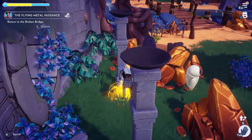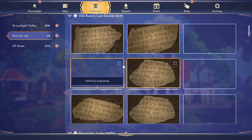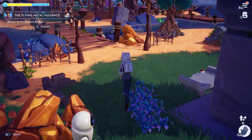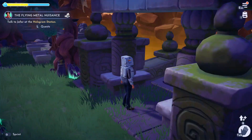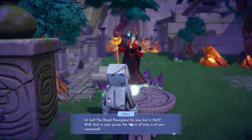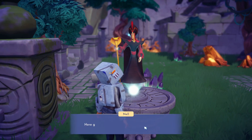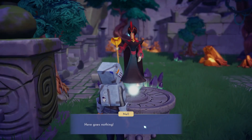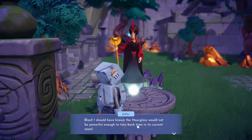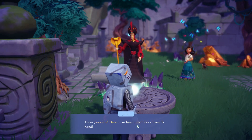I'm gonna pick up that puzzle. So we are here at the broken bridge and we are to talk to Jafar. You have the royal hourglass — it's missing something. Use the time, use the time.